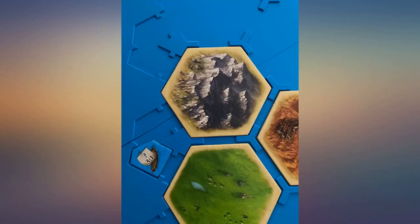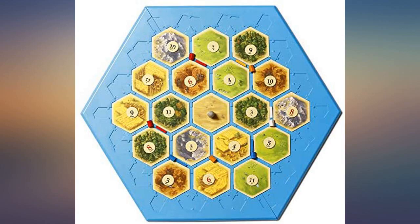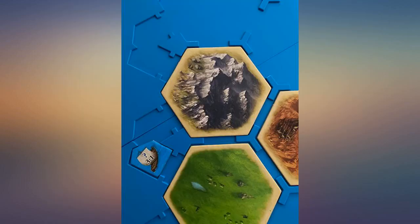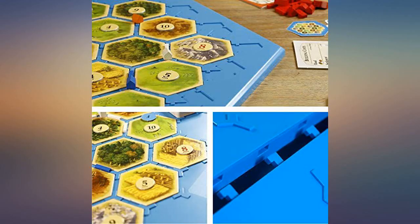Nothing else really like it available right now, and it's super good quality plastic that comes with the 5-6 player expansion. Component setup is literally 5 seconds and it solves all the problems listed above that come up when playing Catan. You can pick up the whole board from a table and play on the ground if you wanted to. The road pieces fit in perfectly — cities and settlements don't have dedicated spots — however, this thing is awesome.